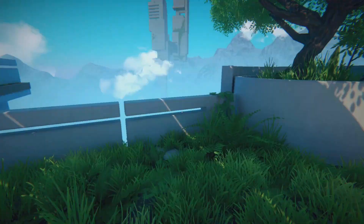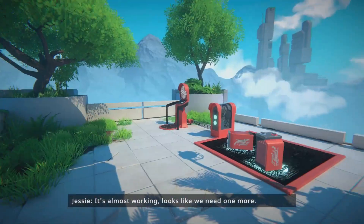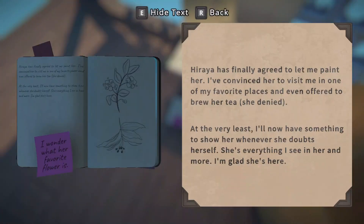What do we got? Any batteries here? There's one battery here. Give me this. Go here - two out of three. Looks like we need one more. Anything here? 'Hiraya has finally agreed to let me paint her. I've convinced her to visit me in one of my favorite places and even offered to brew her tea - she denied. At the very least, I'll now have something to show her whenever she doubts herself. She's everything I see in her and more. I'm glad she's here.'